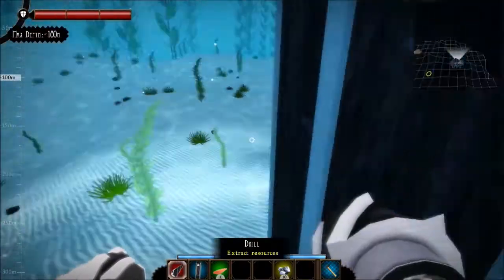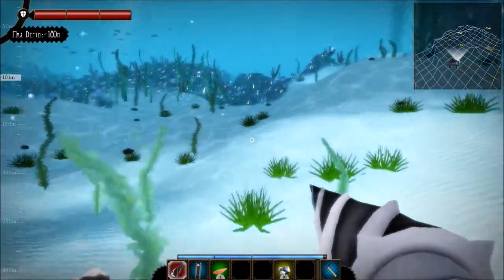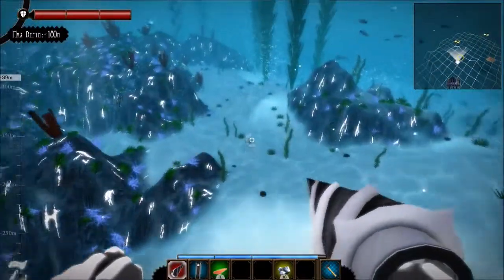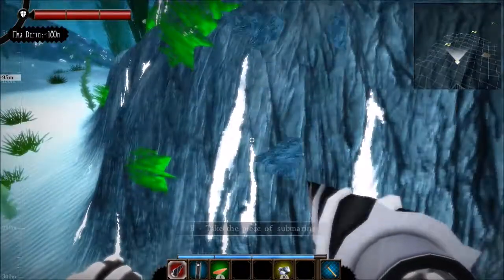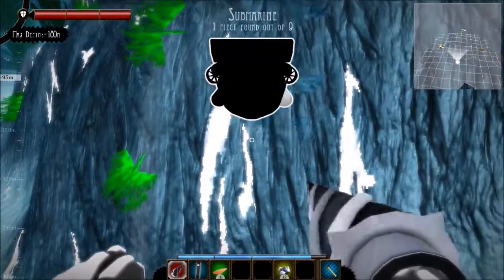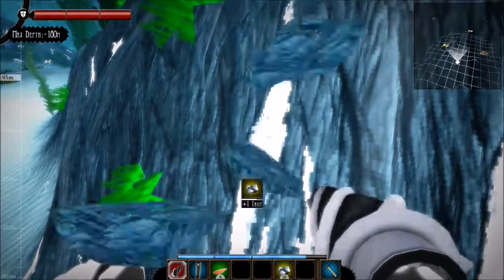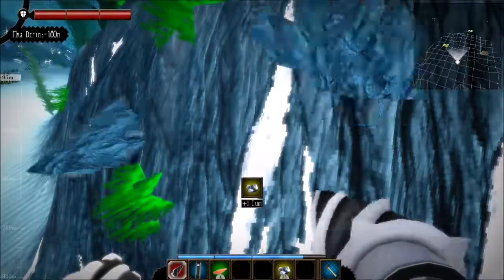I'm going to go gather some resources. So as you can see, there's dirt over here, and there's something over there getting my attention — some movement. But I don't see anything. Oh, I got a piece of my submarine! So I have to explore outward to get them. Okay, that's cool. I'm gathering resources — this is how the game is played.